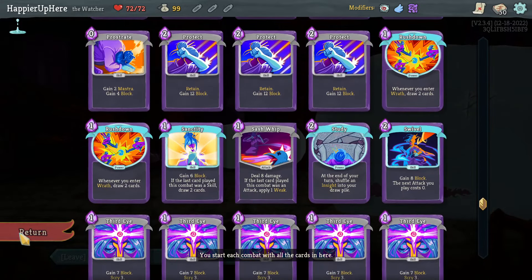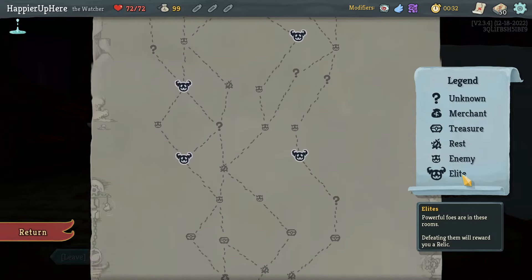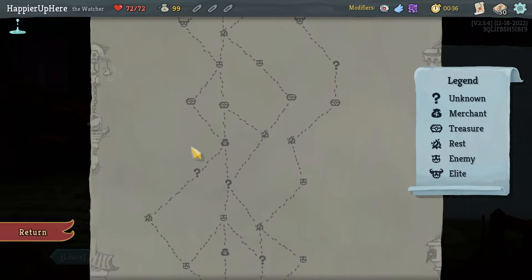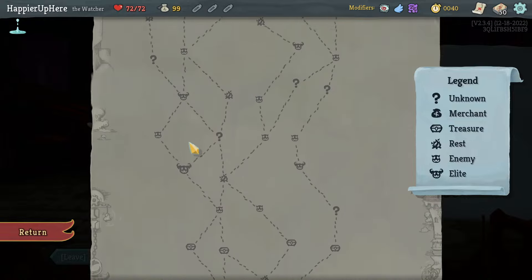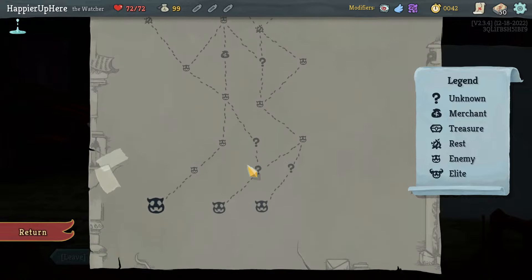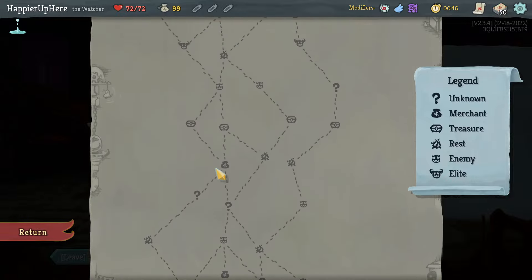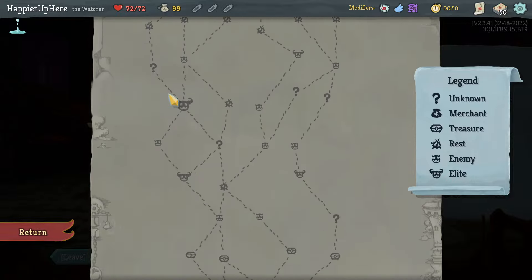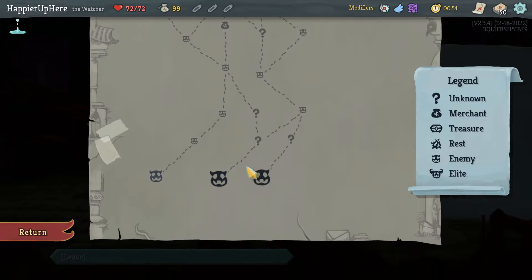In terms of elites, only one two-elite path on the far left. Getting to this elite I can go this way — that'll get me three question mark rooms. There's a fourth one between the two elites. Is there a way to get a fifth one? No, I think it's just a three question mark room path. The problem is I might have trouble losing HP.